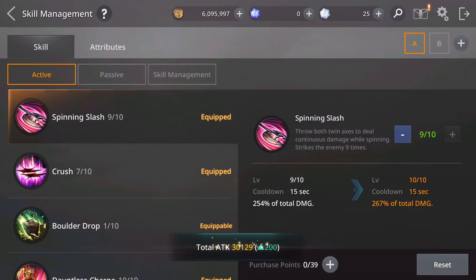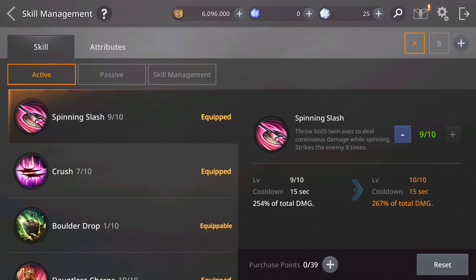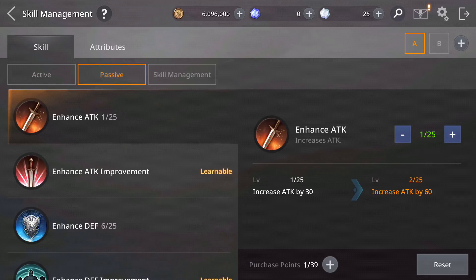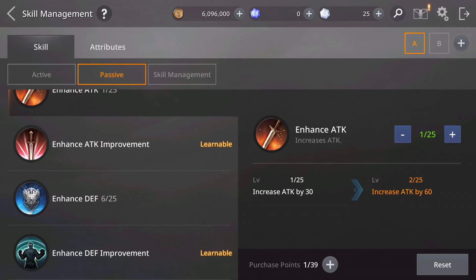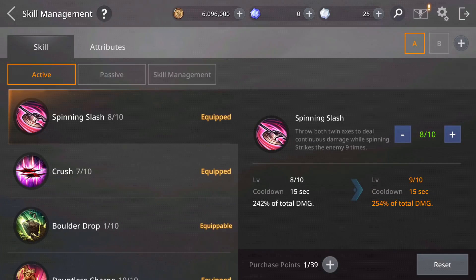Depending on what you need, you can increase attack or defense by buying with skill points using gems. If you need more attack, you invest in the attack skill and get 200 attack power. If you need more defense, go to passive and enhance that one — you get 180 defense power. So that's another way to increase your attack and defense power.